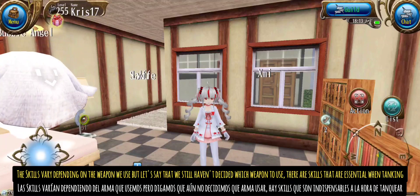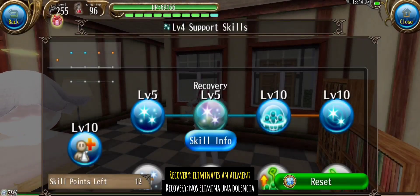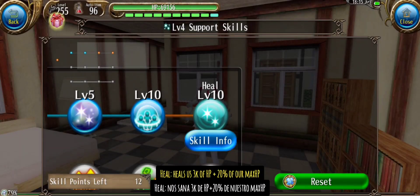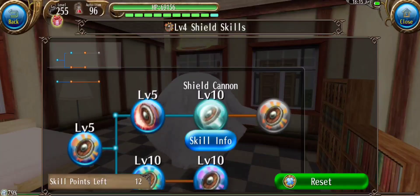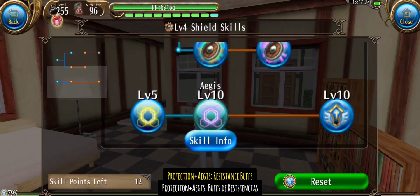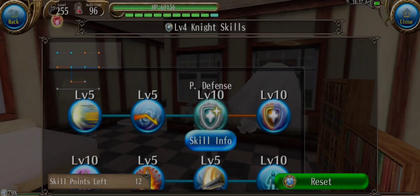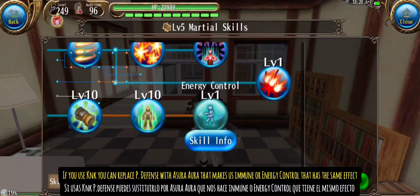The skills vary depending on the weapon we use, but there are skills that are essential when tanking: Recovery eliminates an ailment. Sanctuary reduces the damage received by 90% if this damage is less than 10% of our maximum HP. Heal heals us 3k of HP plus 20% of our max HP. Shield cannon deals 100% stun. Force shield plus magical shield is a resistance passive. Protection plus Aegis are resistance buffs. Guardian reduces aggro generated by allies and gives them AMPR. P.Defense reduces all damage taken to 0. If you use Knuckles you can replace P.Defense with Azura Aura that makes us immune, or energy control that has the same effect.